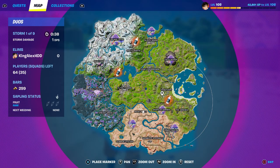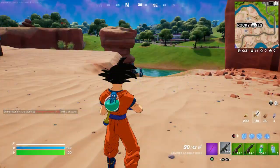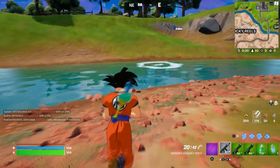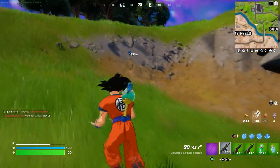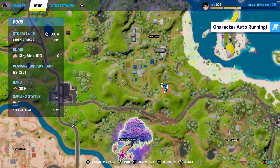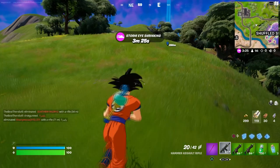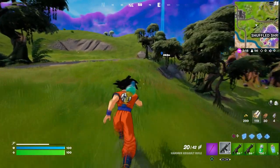If you press the pause menu, you can see the location on the map — there's a stamina icon there. We're going to go over to that spot right now. I want to get on a horse or something just to get over there faster. That's exactly where we can find the Cloud, so we're heading there now.